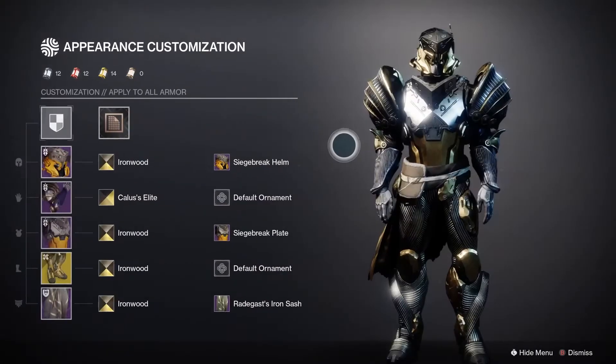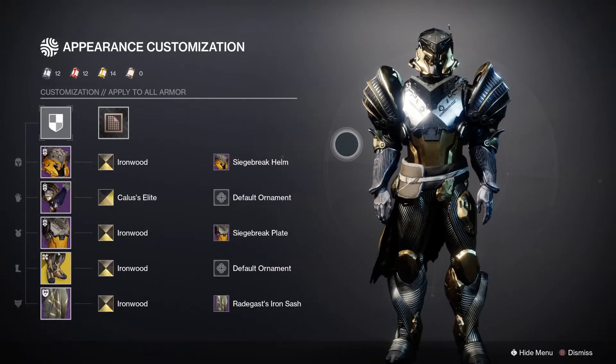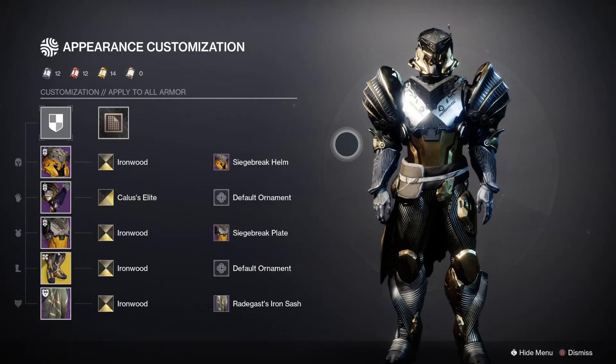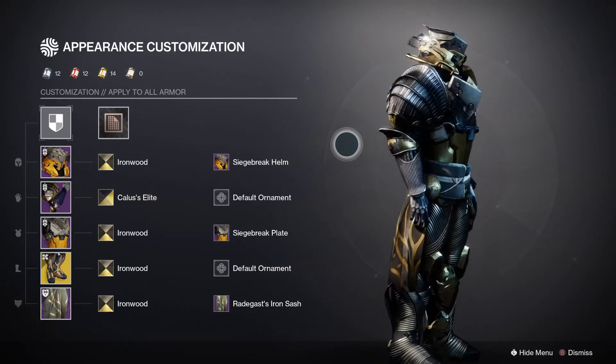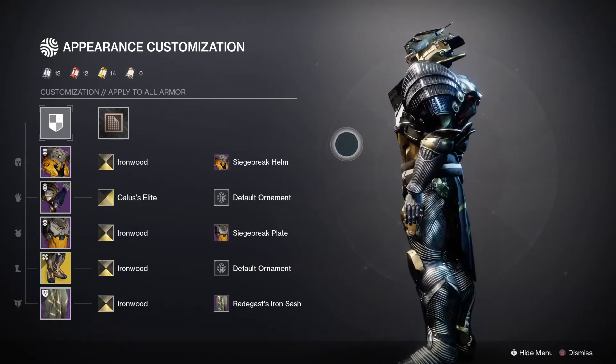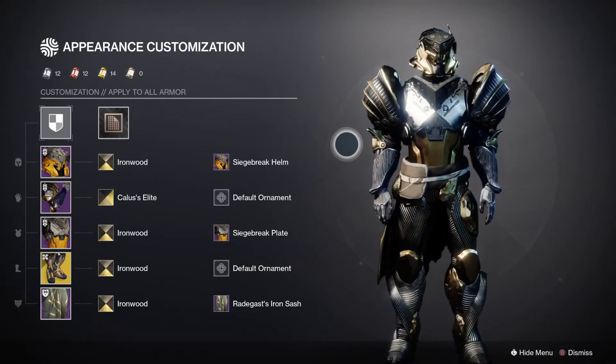Quick note for anyone interested in the fashion: for this build I'm using the Siege Breaker helm, Tusk of the Boar armor, Siege Breaker plate for the chest, Phoenix Rail for the exotic slot, and Radegast's Iron Sash for the mark. I put Iron Wood on the helmet, chest, boots, and mark, and used Callus's Elite shader for the gauntlets.